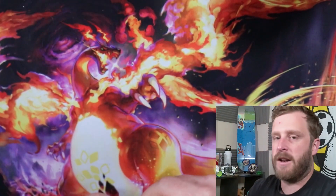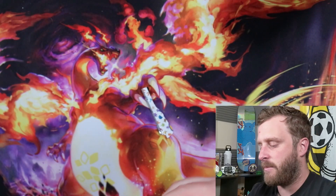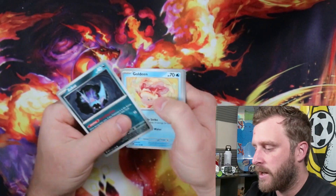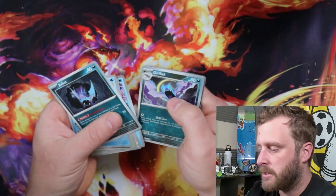Come on, I was so stoked at the beginning — let's keep it going, gotta bring the hype, gotta be something big! We got Zubat, Goldeen, Nidoran, Parasect, Giovanni's Charisma, Cloyster, and Golbat.